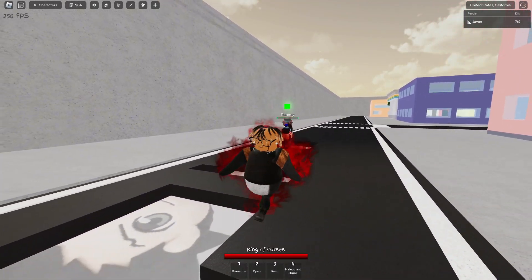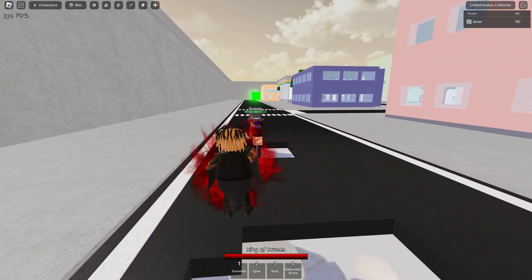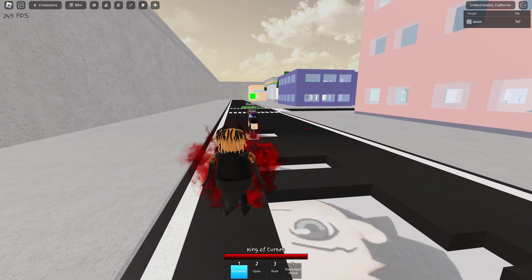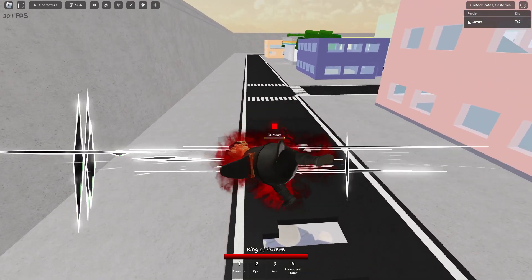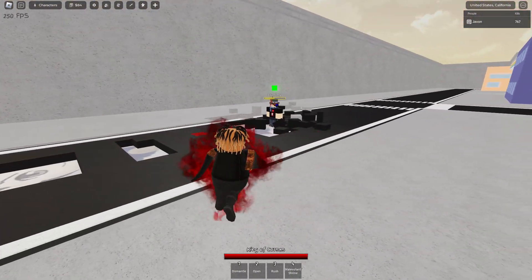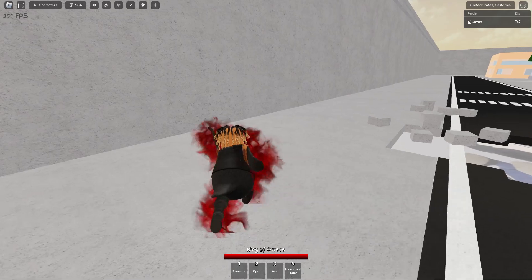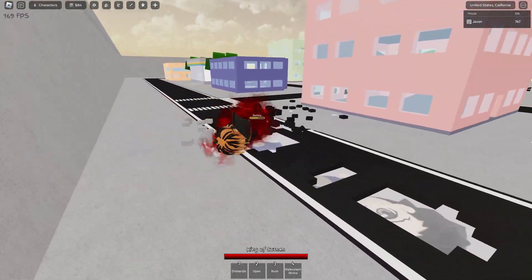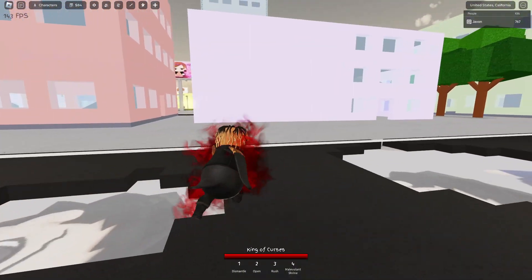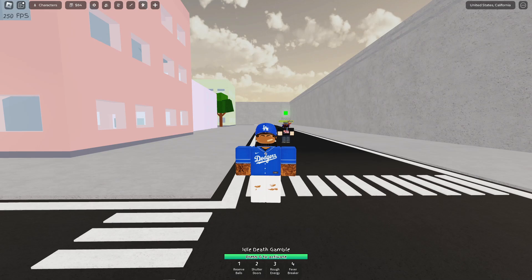Moving on to his ultimate — you have Dismantle. If you use Dismantle non-variant it'll look like that, but you can also jump and use it and it'll look like that. Pretty much all of his variants are aerial variants, so all of his moves like Dismantle and Curse Strike — you have to jump to activate the variant. That's all the ones he's got.